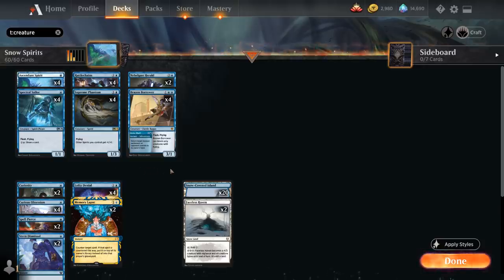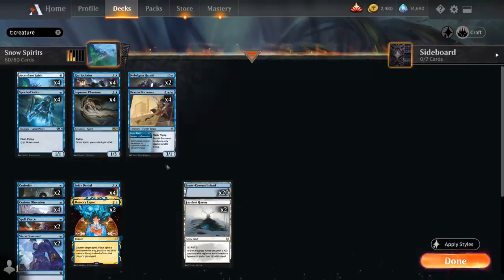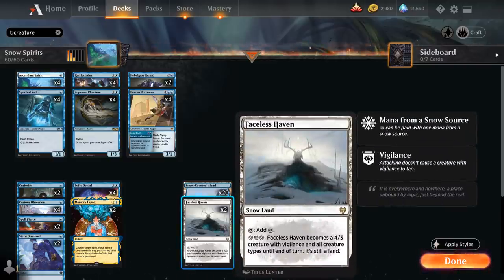The interesting twist here is that we're also a spirit tribal deck with four copies of Supreme Phantom, a 1/3 flyer giving other spirits we control +1/+1. We also get to play with Snowlands — 20 snow-covered islands — as well as two copies of Faceless Haven as a nice creature land that shines against opposing control decks.